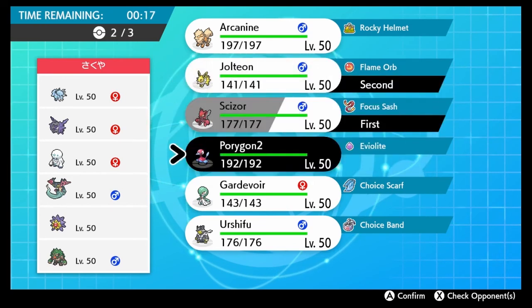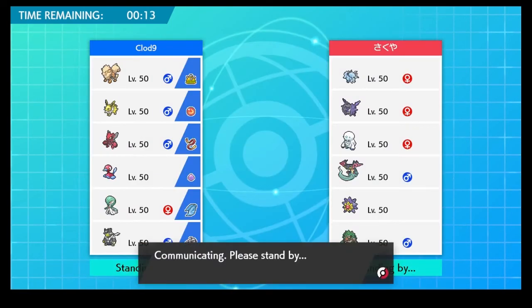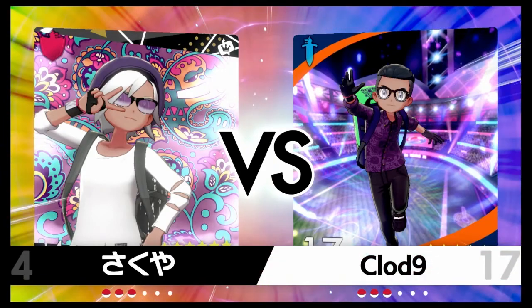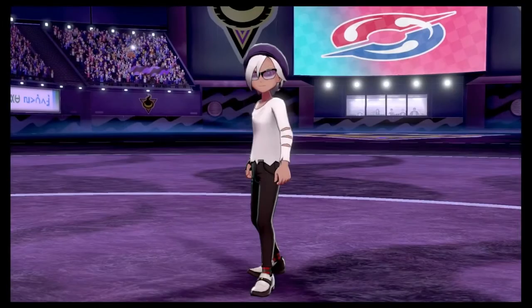Let's try leading Scizor with Jolteon and Gardevoir in the back. A lot of his team is special-oriented, and he's probably expecting Arcanine. We're expecting Cloyster and Dragapold to definitely show up - those are the two I'd guess.